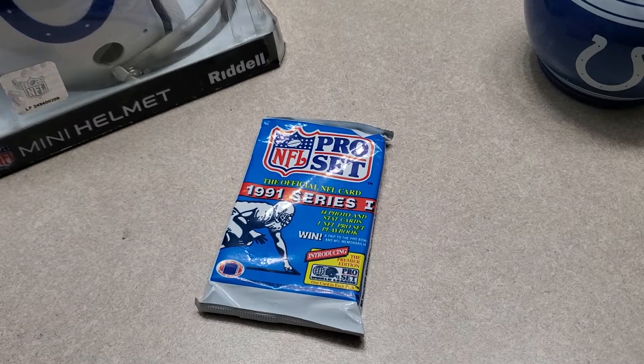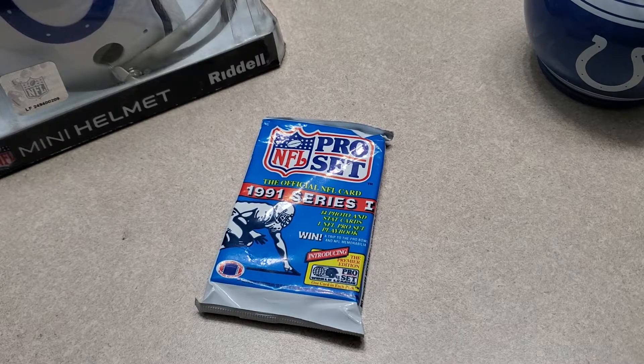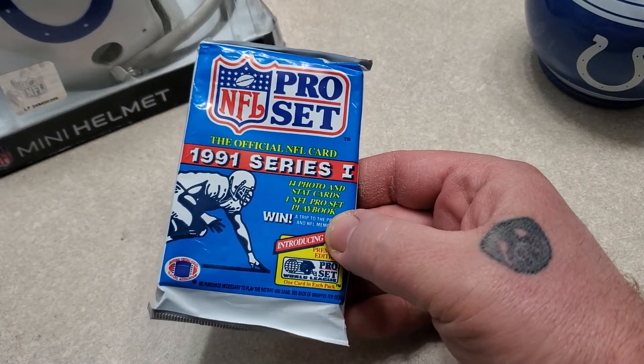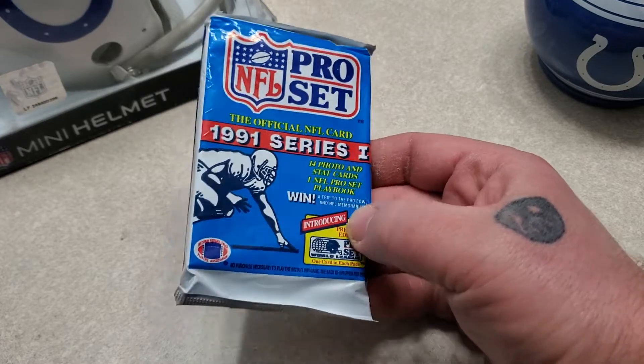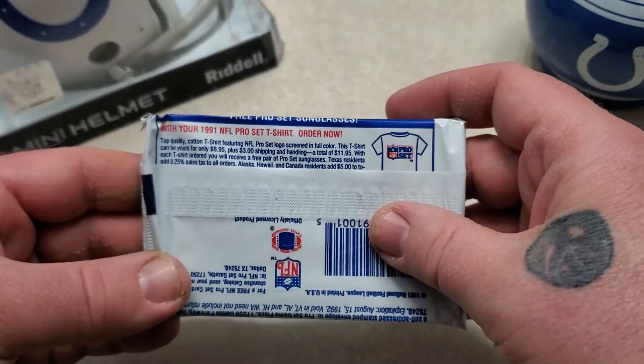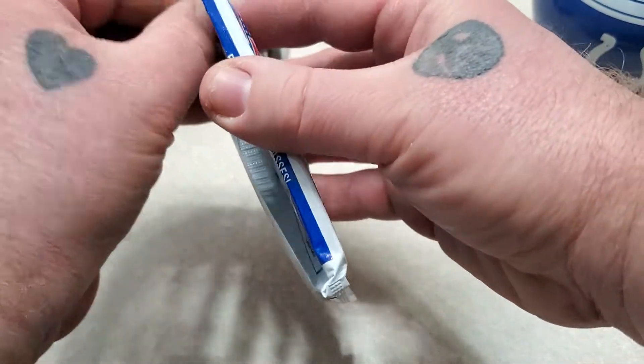Hey everybody, I am going to open a 1991 Series 1 Pro Set pack. Could hit a Bill Belichick rookie card in here — that's what I'm looking for. In PSA 10, they're going for $500 to $1,000 on eBay, so let's get to ripping.